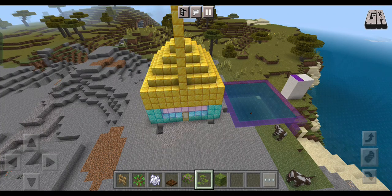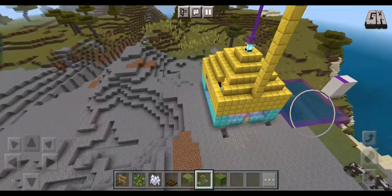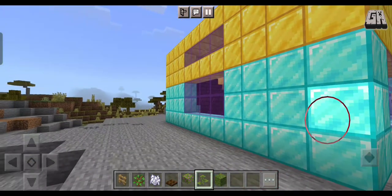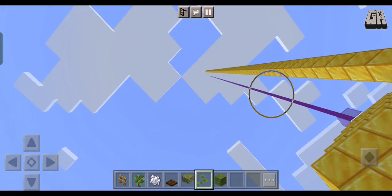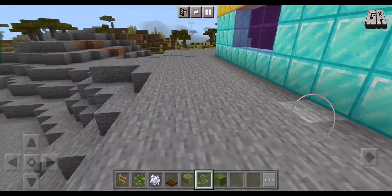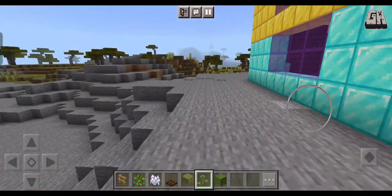Hi guys, welcome back to our channel and welcome back to Minecraft! Today we are in creative mode to build our swing. This is our house — a tiny luxury house, but it's full of diamonds and gold. There's a purple thing sticking out and a very big tower.